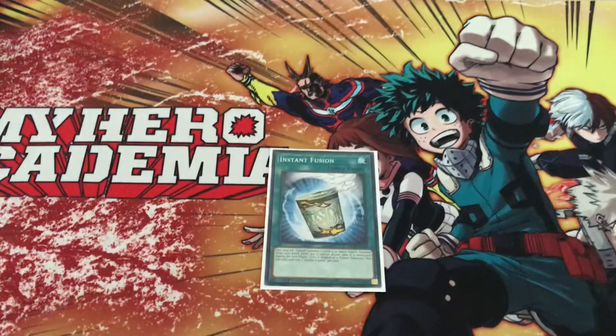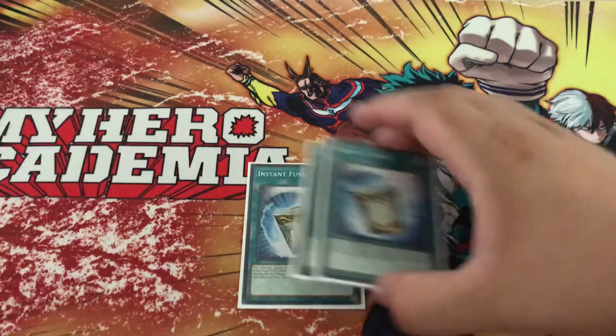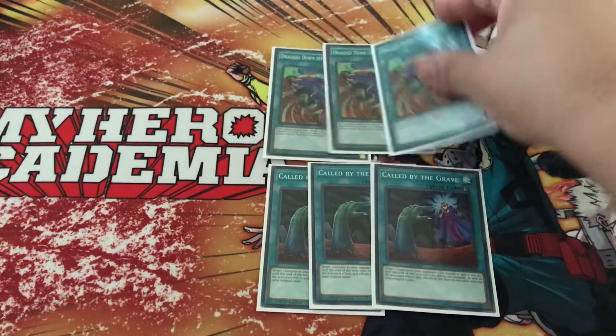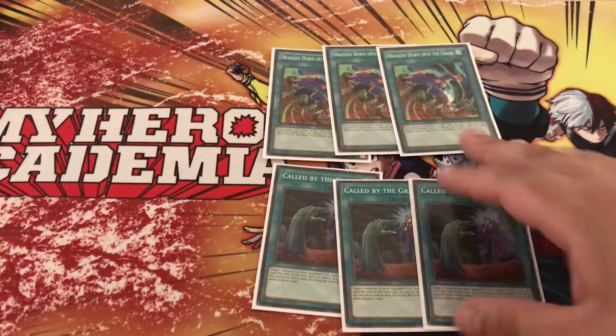Then you play three Instant Fusions — it's another card that doesn't waste your normal summon, I feel it's pretty good. You run three Call to the Graves and three Drag Down to the Grave. These cards are just another way to get hand traps out of your opponent's hand so you're guaranteed your combo to go through.